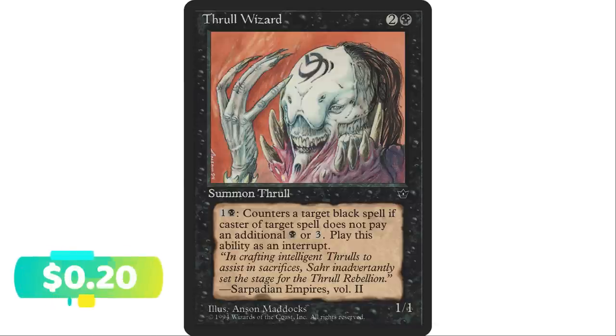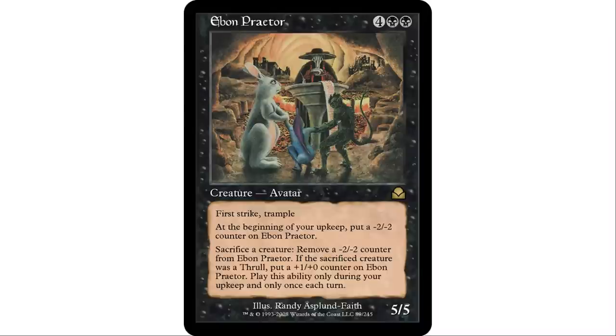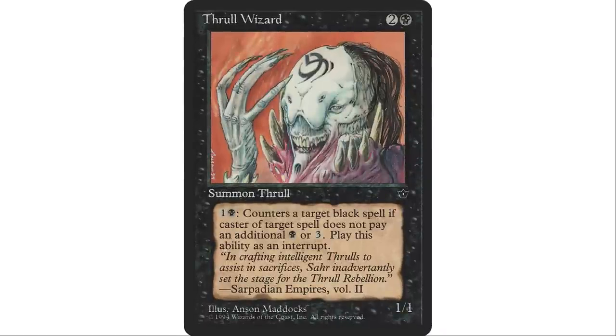Next up, Thrall Wizard — two and a black, 1/1. I love how this creature's name matches its creature type — it's a Thrall Wizard and its creature type is Thrall Wizard. Pay one and a black to counter target black spell unless that spell's controller pays a black or three. Black is a really popular color, so you're likely to be in a game with at least one other black deck. It fits in a thrall tribal or black wizard theme.